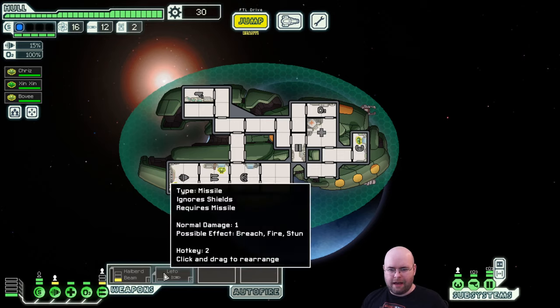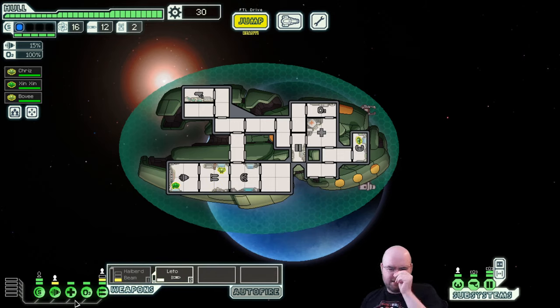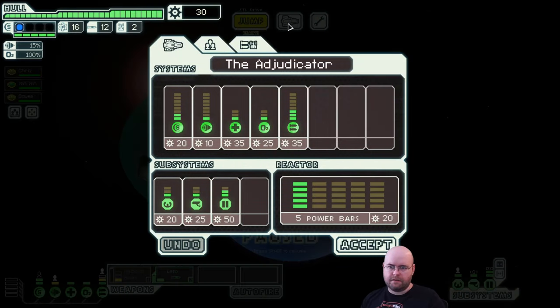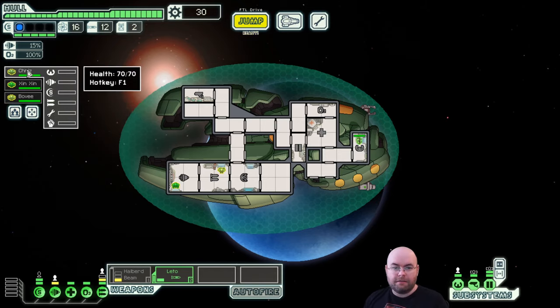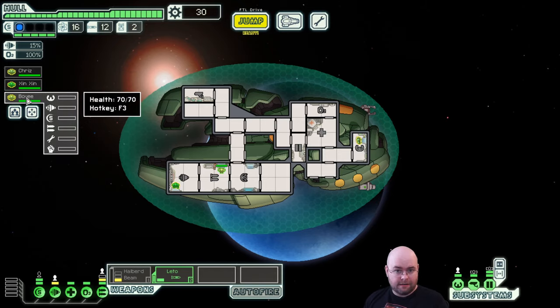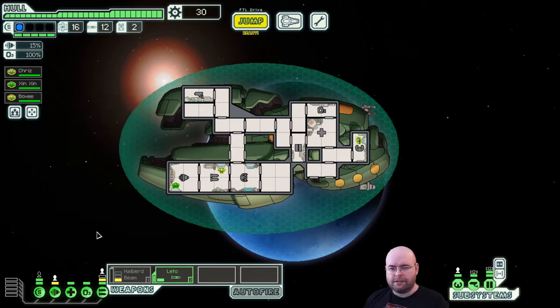Now it's time for me to start explaining something. I have a really low reactor - that makes sense, that tracks. We can't power both weapons at once. We'll take 35 scrap now. So let me explain: that is the start, no matter what, of every game of FTL. The moment I hit jump is when you get to see the unique parts of this particular run. We have crew members Kriz, Zinzin, and Boovie.